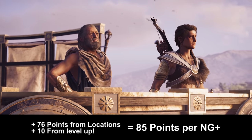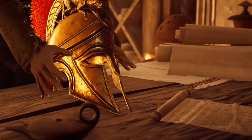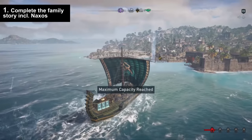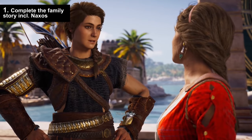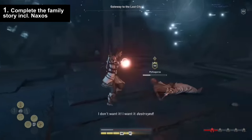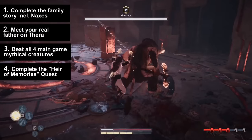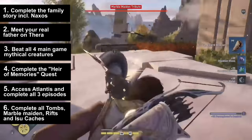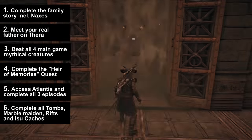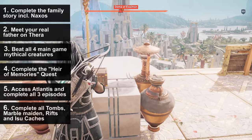Not including level-ups, which will also certainly happen 5 to 10 times, so we can safely assume you'll get around 85 to 90 ability points every new game plus. The fastest way to collect all these points is to focus only on the main family storyline until chapter 6, meet your mother and real father, beat all the mythical creatures, complete the Heir of Memory quest, open Atlantis, go into Elysium, collect all the marble maidens, complete Elysium, then go into the Underworld, complete all the rifts, go into Atlantis city, and complete all the Isu catches.